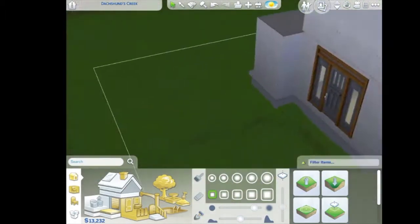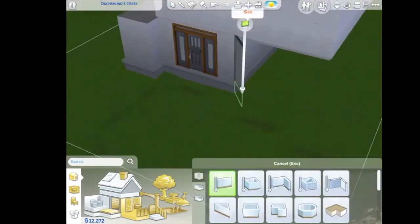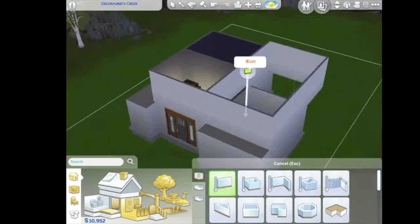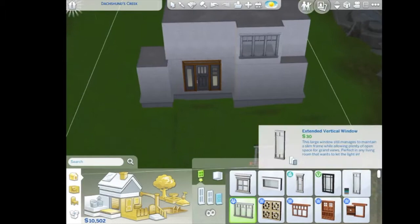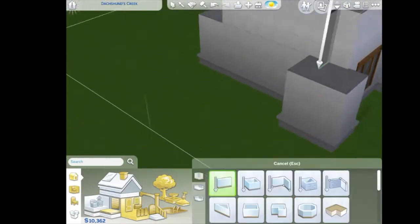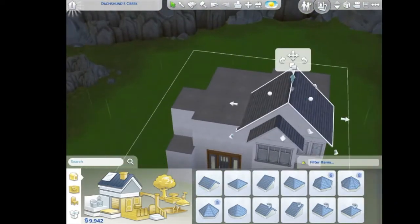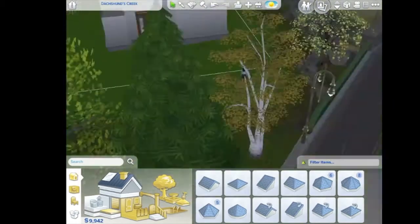Anyway, so this time I decided to bring — to build a split level home. I've always wanted to build them and I remember that we did get new stair tools. I have not been playing like I stated — I haven't played at all in like an entire year. So I know there's a lot of new things that I still have to work on. The split levels and the foundation are something I've never really dealt with in Sims.